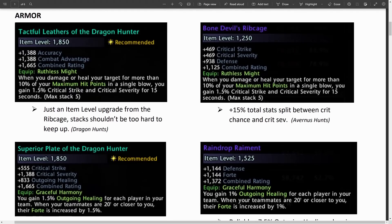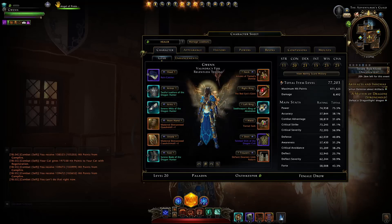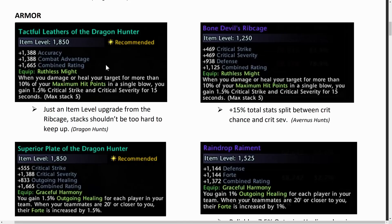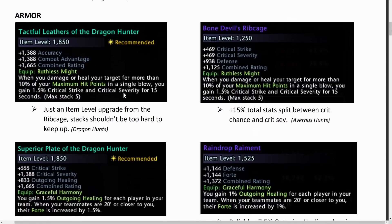Moving to our armor pieces, I'm running the Tactful Leathers, which works pretty well on a paladin healer. This new Tactful Leathers is literally just an upgrade from the Bone Devil's Rib Cage, so you may as well go for that. It gives a bunch of crit strike and crit severity, and it's pretty easy to maintain — unlike the aforementioned head pieces, you can actually refresh the timer on those stacks and they last for a good 15 seconds.